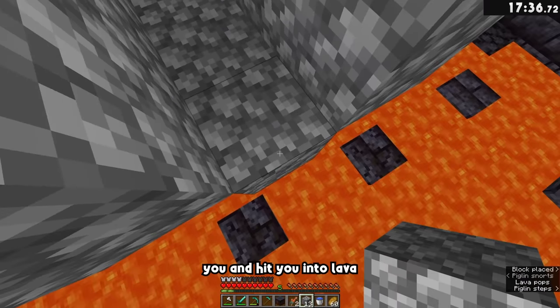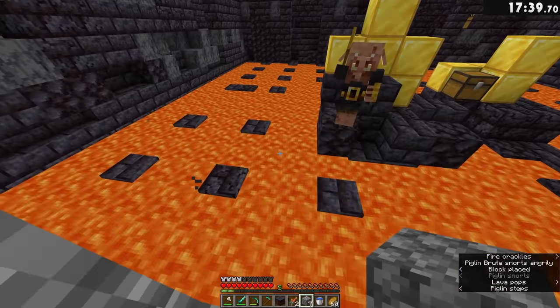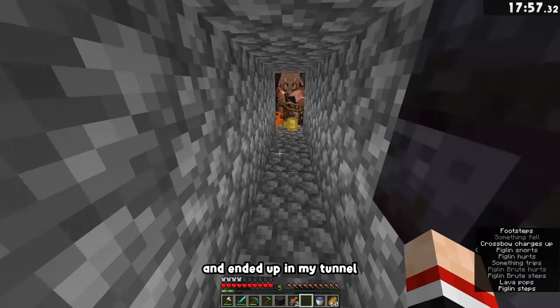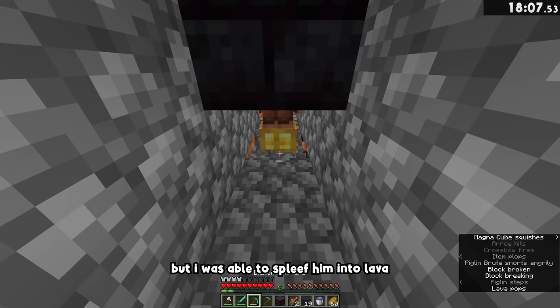Piglins can jump down onto you and hit you into lava, so I'm being extremely careful here. As you can see, one did jump down on me and ended up in my tunnel, but I was able to push him into lava, so it wasn't a big deal.